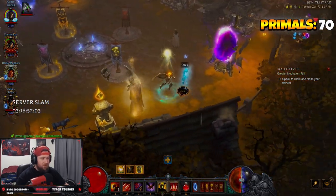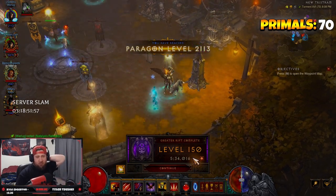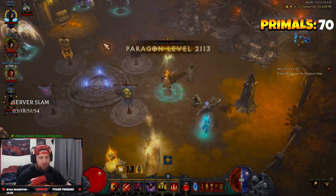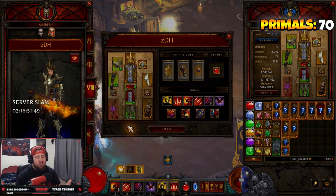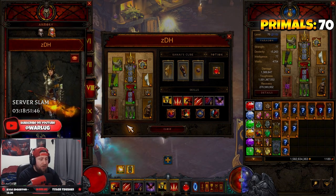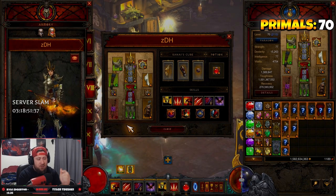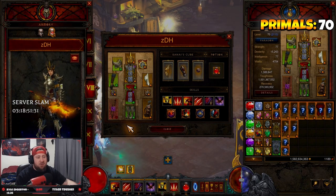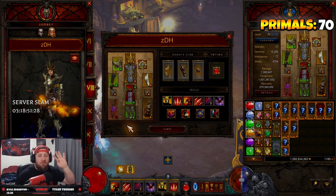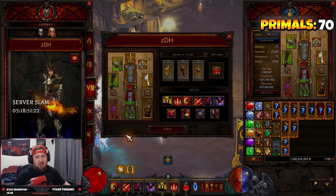The build is very, very strong for a support character — five minutes 34 seconds, absolutely crushed the GR 150. Super strong with all the buffs and debuffs. If you're interested in playing a ZDH support character, definitely do this one. If not, try a Z-Barb — they're both good and we'll have a video for that coming soon. If you enjoyed today's video make sure to drop a like, subscribe — we're almost to 10,000 subs on the channel before Diablo 4 launches June 1st. As always, stay gaming — catch you guys in the next one, peace.